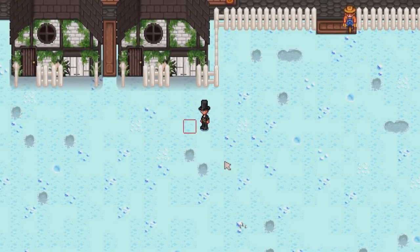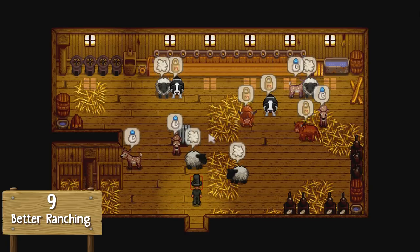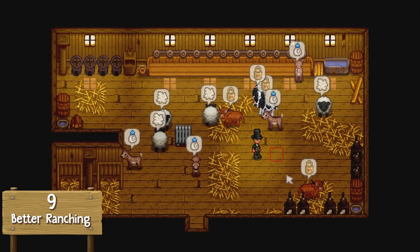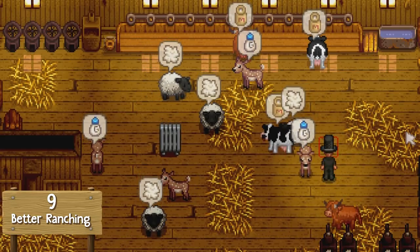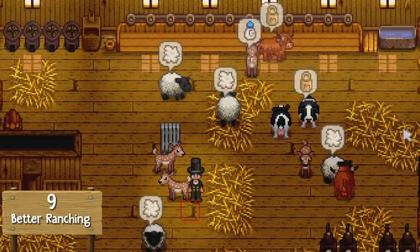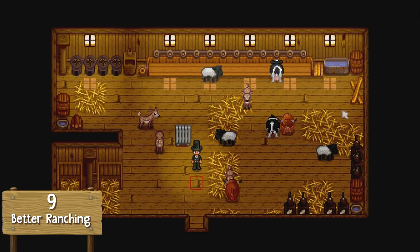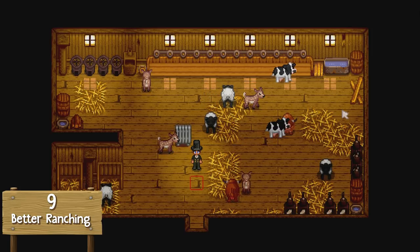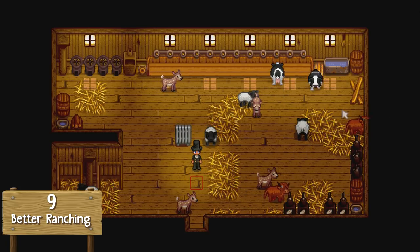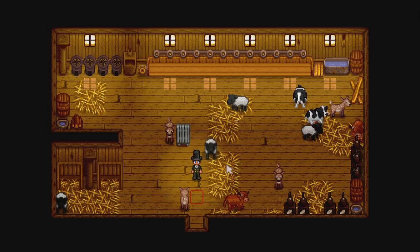Jumping into number 9, the mod called Better Ranching. This adds an icon above animals when they are ready to be milked or sheared, and it also prevents failing milking or shearing attempts. There's nothing worse than attempting to milk or shear animals and getting nothing because they aren't ready or because of a failed attempt. This mod lets you never fail and always see when animals are ready. It's handy and that's why it's the 9th most popular.